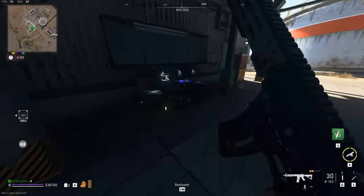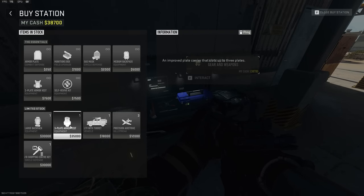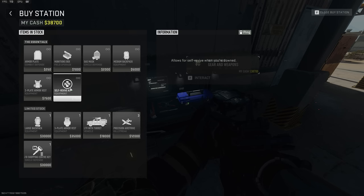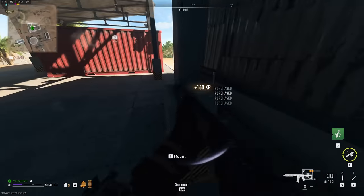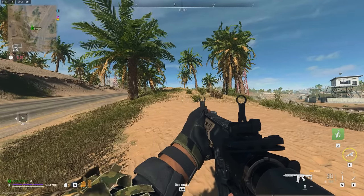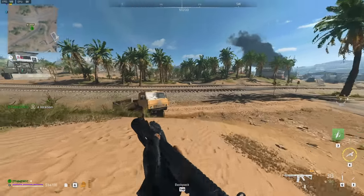I decided to go to another shop to more clearly show you guys what you can buy. You can get a three-plate vest for 35k and a large bag for 30k, so you would need more than I have. You can also get a self-revive. I'm going to get a bunch of plates — I've got a lot of money. Obviously if you wanted to, you could extract with more money by doing more safes, but I'm happy with what I have. I'm going to head out to this extraction.